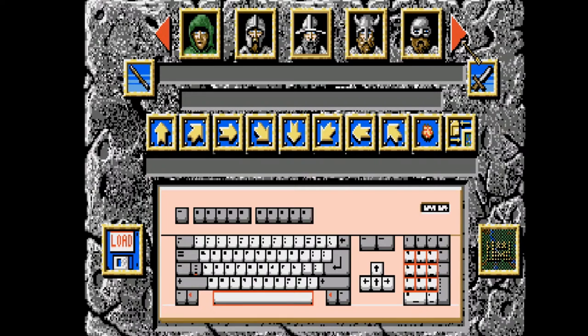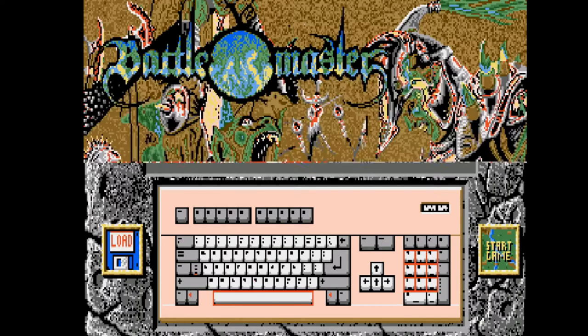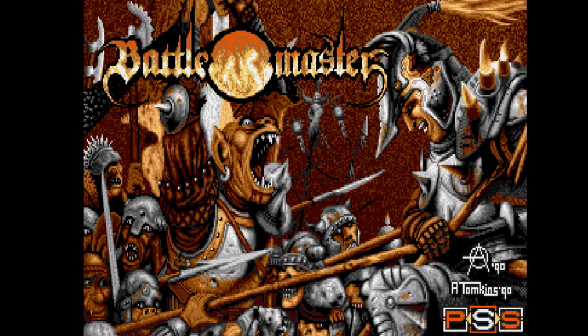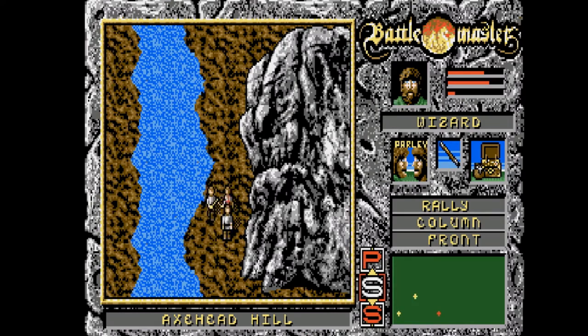Humans are supposed to have certain advantages over elves, elves over humans, etc. As this didn't really seem to have much effect, I would suggest just picking your favourite. What does matter though is the class that you pick. I tend to pick the wizard class as they seem to have better projectiles for killing enemies at range. Once you've got your team together, it's on to the core gameplay.